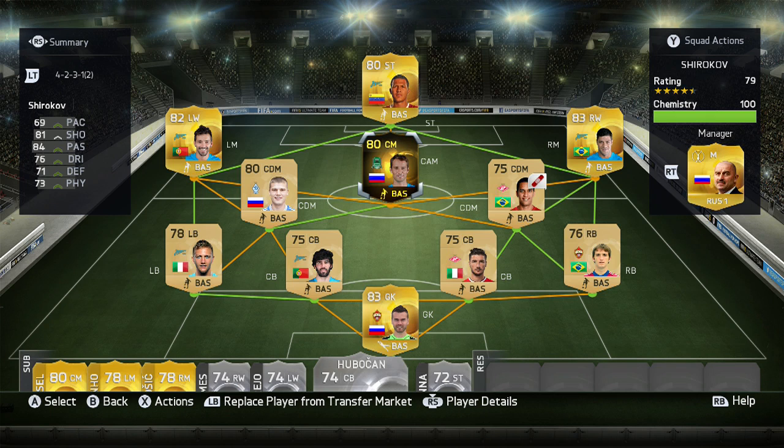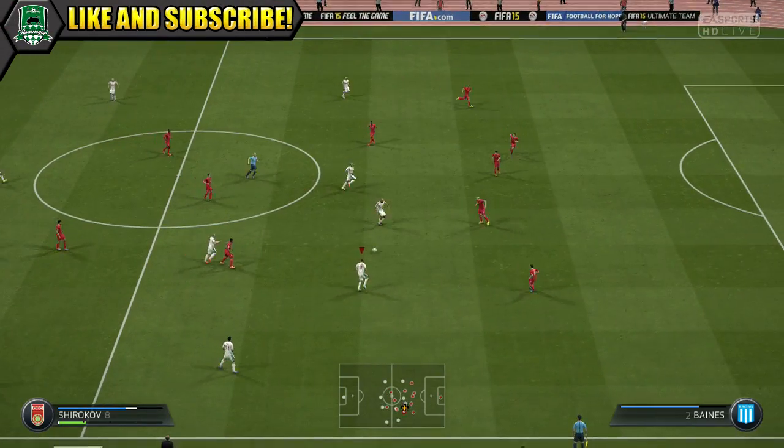So this is the team we were using in-form Chirikov in — a 4-2-3-1 Russian league team with in-form Chirikov in the middle at CAM. So now onto the gameplay, so you can see how he was performing.